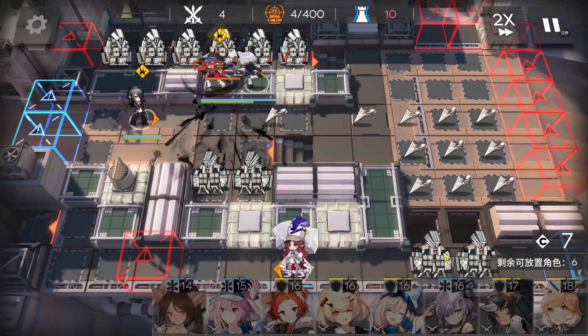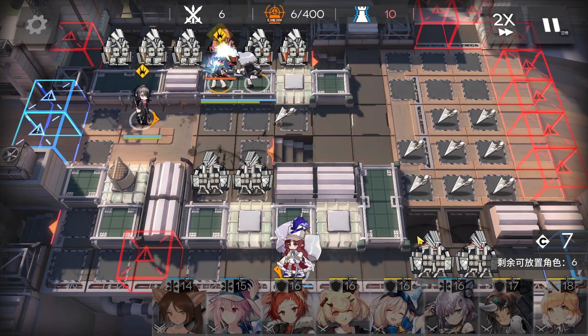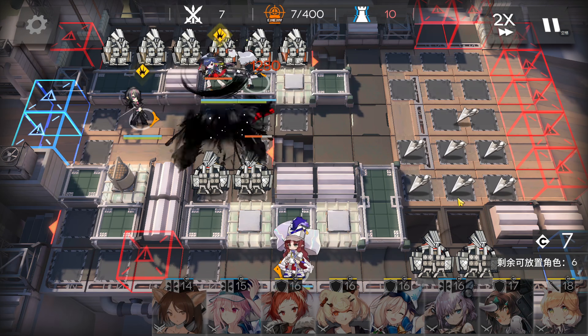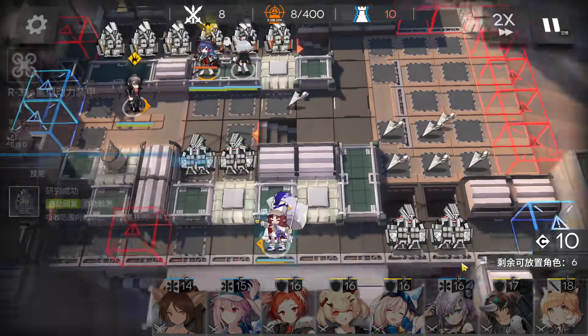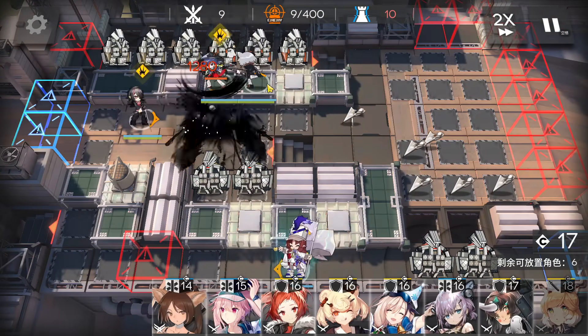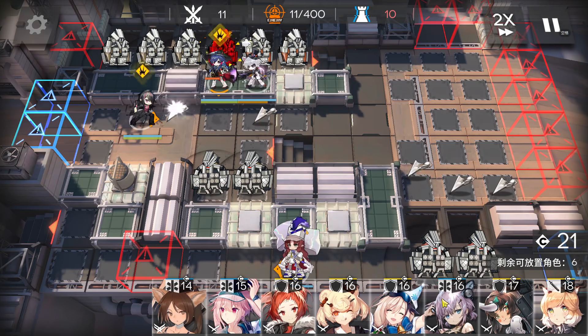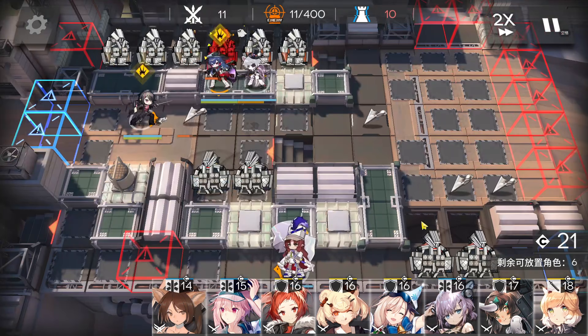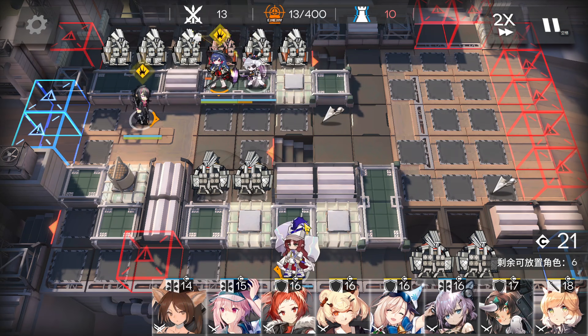These two enemies on the bottom corner you don't need to care about — they will just get killed here and they are not counted inside the 400 enemy kill count. So even if you leak these two, you will still complete the mission of killing 400. Leaking or not leaking those two bottom corner enemies doesn't affect the rewards — it's the same either way.